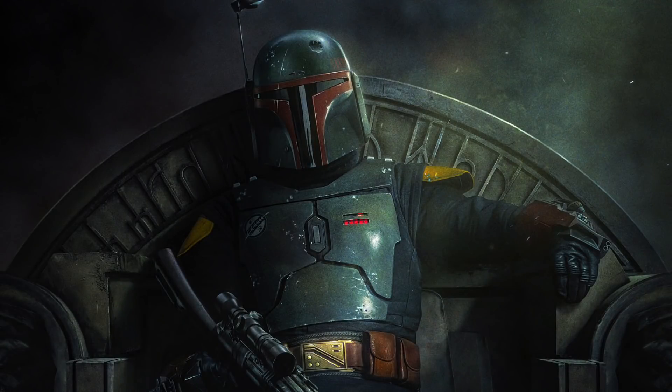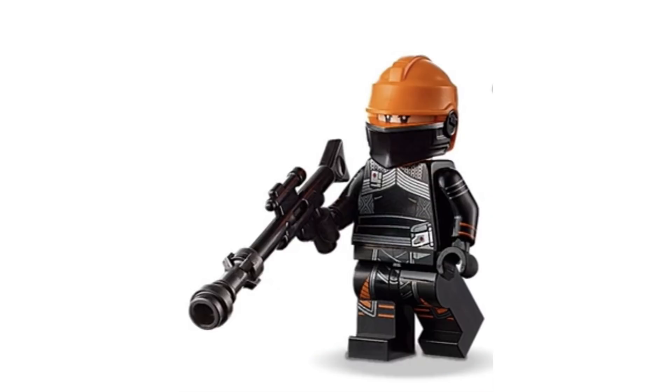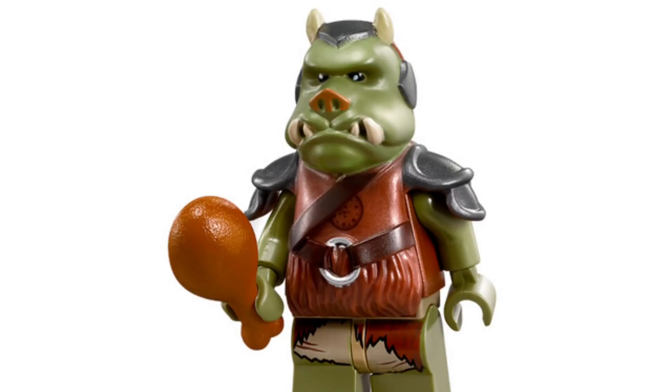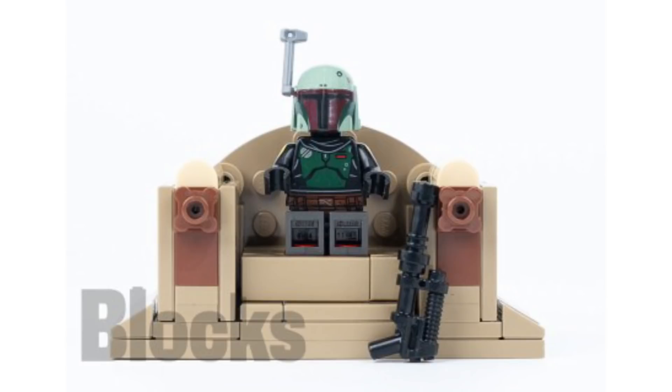At number seven, something for The Book of Boba Fett, which starts December 29th — basically when these first waves are coming out. An accurate Boba Fett minifigure would be great, with full dark green. We could also get Fennec Shand without her helmet for a nice hair piece and detail. As well as a Gamorrean and Bossk. Since we don't know many other characters yet, the build would just be some sort of throne — I know it's simple, but it's the best I could think of.